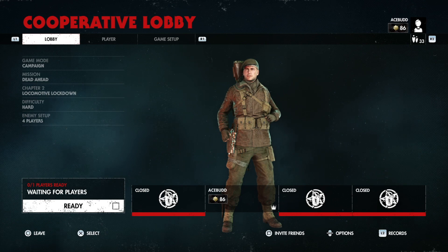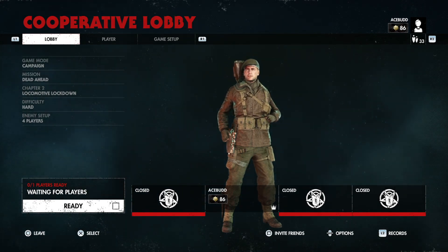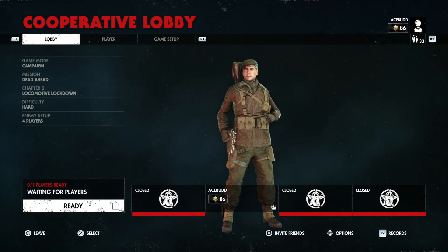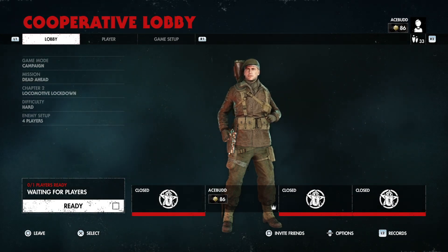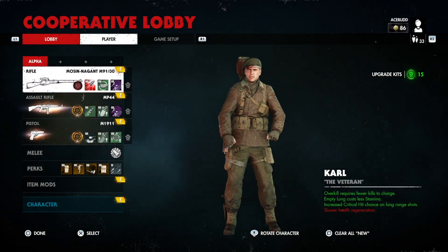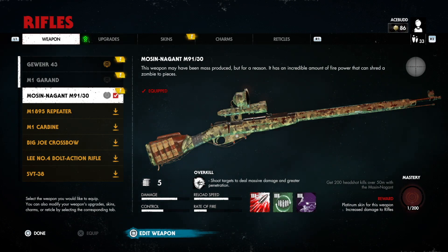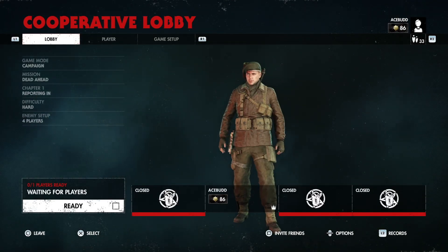G'day everyone, welcome to my video. Today I'm doing a quick video to show you how to get XP in the quickest method I've found so far in Zombie Army 4. It takes a while to level up to level 100 for the trophies, or if you want to unlock other things for your character. One of the easiest ways I've found is to create your own lobby as a host, go to the mission Dead Ahead Chapter 1. Use the Mosin Nagant with the explosive round upgrade - it'll make it a lot quicker to get the bonus and earn more XP.